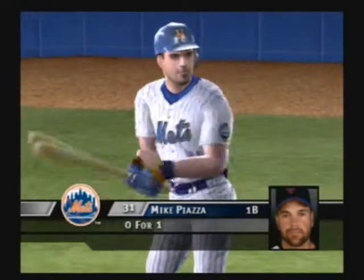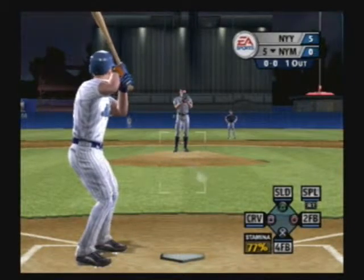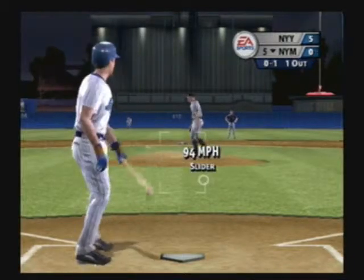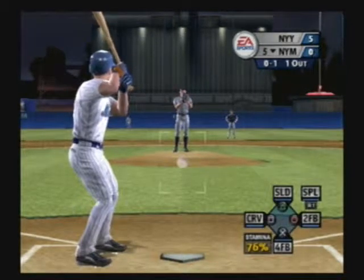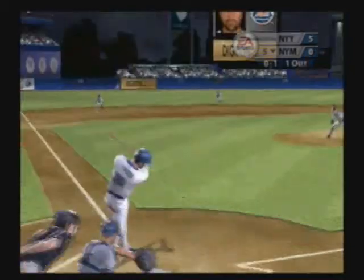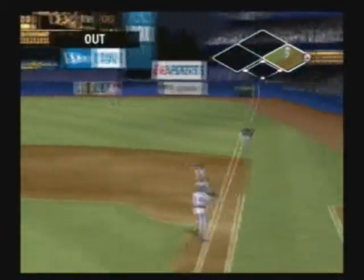Now batting, Mike Piazza. That pitch was nasty — that's about as unhittable a pitch as I've seen. He couldn't even hit it if he swung at it anyway. Hit on the ground — two outs.